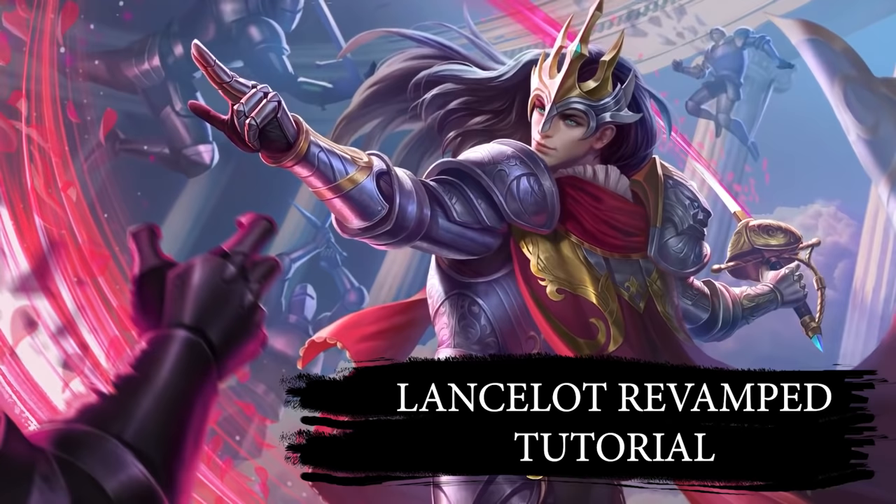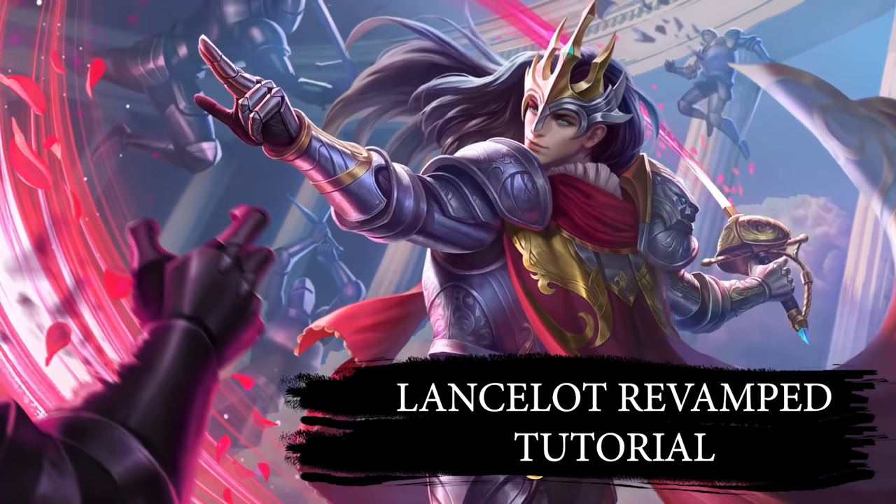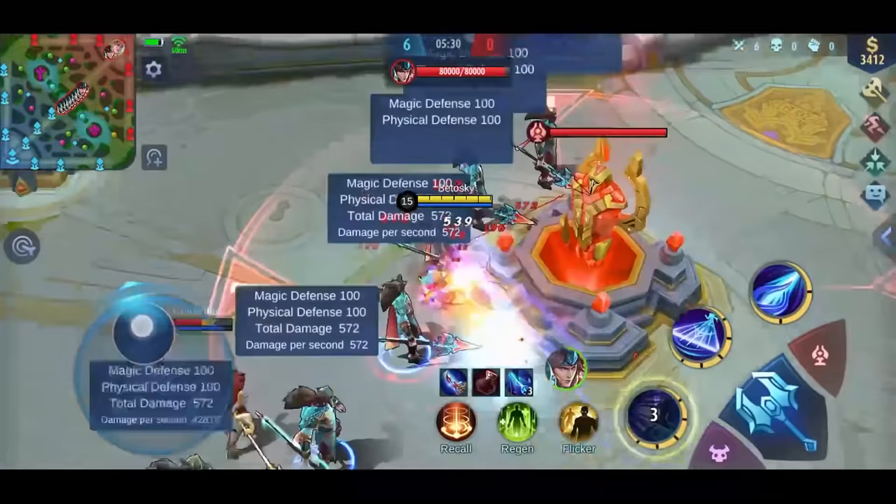Hey guys, as you probably already know, Lancelot got revamped and now his passive works in a different way. Every time you use the first skill to dash, his damage output will be increased by 10%, and it can be stacked up to 30%. So it's always a good idea to use the first skill first and dash towards as many targets as possible before using any skill.